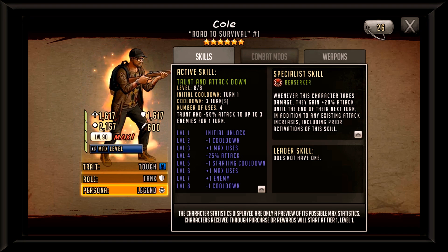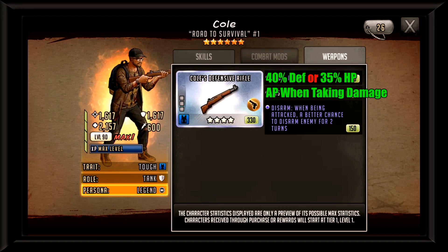As for Cole's weapon, I really like this special weapon mod. All the disarmers when attacking can only disarm one survivor at a time — you can technically disarm two if you kill somebody and then crit the next person — but still you've only really disarmed one character at the end of the turn. Cole can actually disarm more than one survivor per turn, which makes him extremely powerful, especially when you start mixing in taunts.